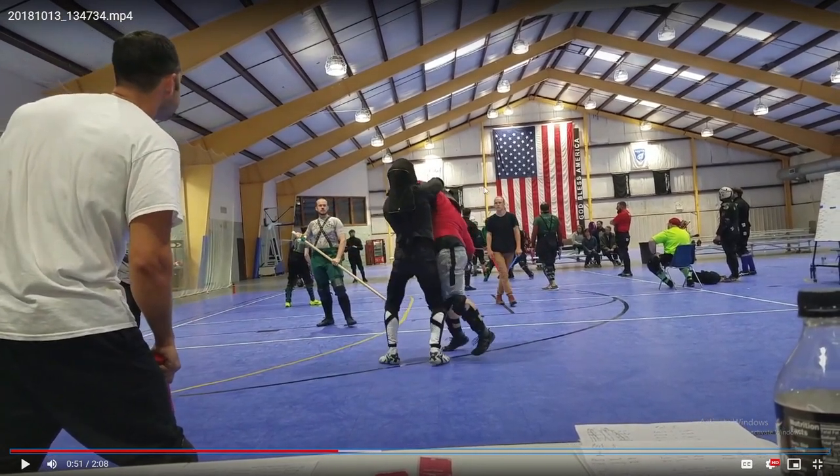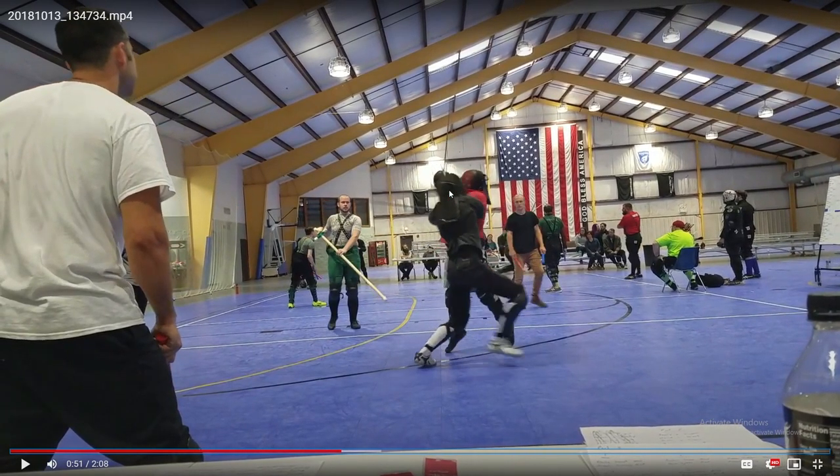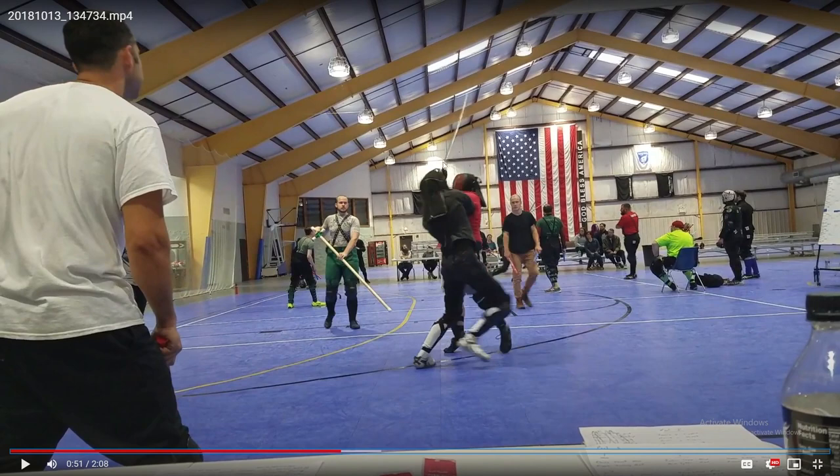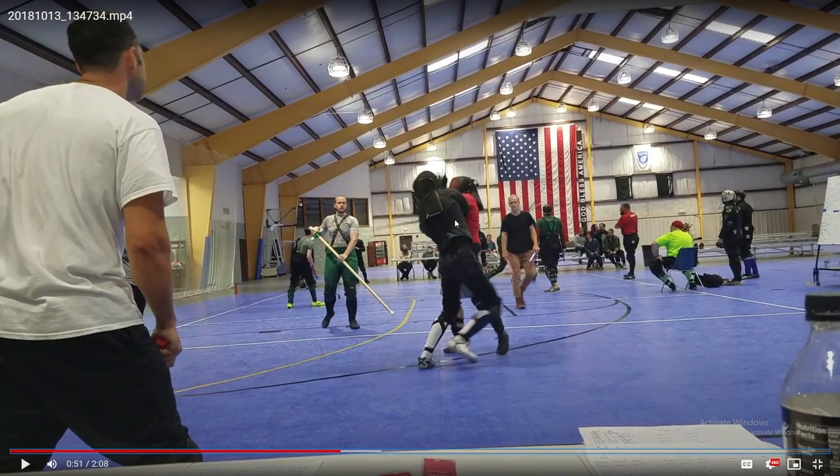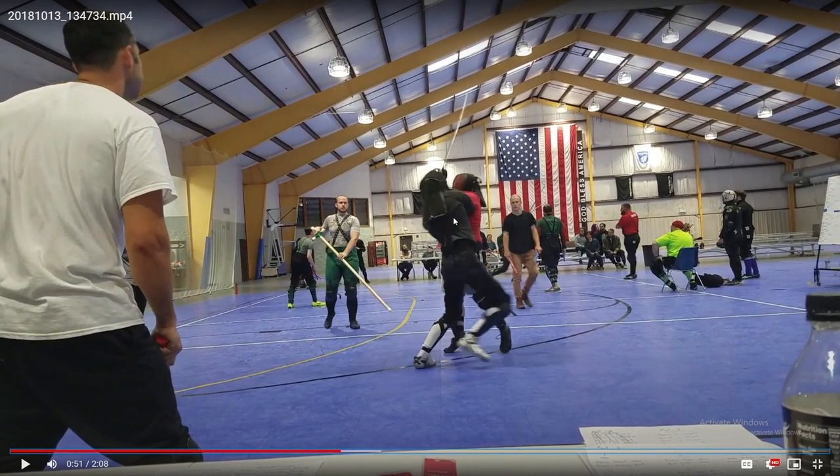When you go into these grapple situations, cuts, I believe, are predominantly the first thing you want to try to do. Generally there are three different situations you could put yourself in during a grapple: one is you're trying to stab — pulling your arm back as far as possible so the length of the blade can land on the target; you're trying to pommel them in the head, which basically requires the same setup as a cut — free up your sword, bring your hand up in the air, bring the pommel back down; or this cut. The reason I like the cut the best is because it combines the two best situational positions you can get from both the pommel and the thrust.